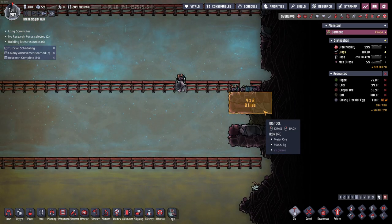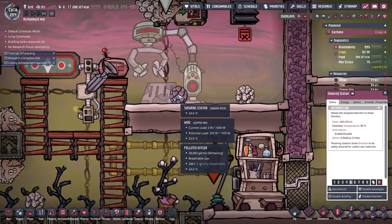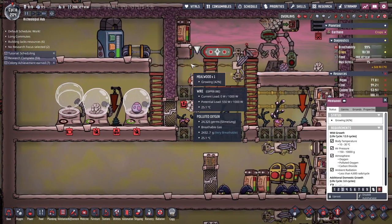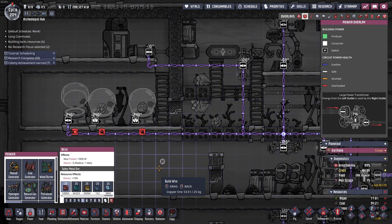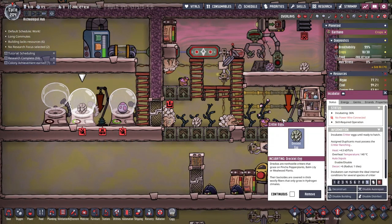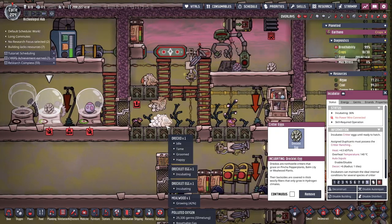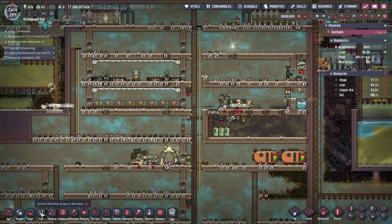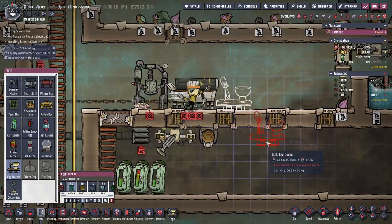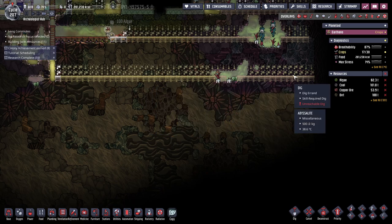I can't believe it, oh my god, finally! I've been waiting for this moment for so long. This egg is going to be incubated because I want it rolling as fast as possible. This is going to be the last draco ever to be etched, and the other eggs - I'm pretty sure I know what I'm going to do with them.